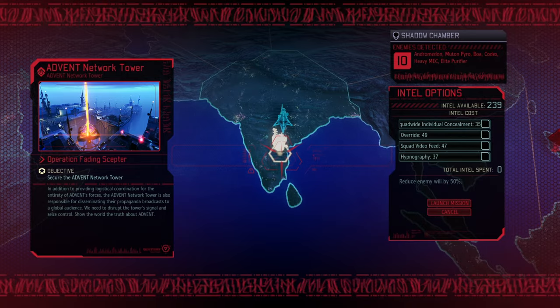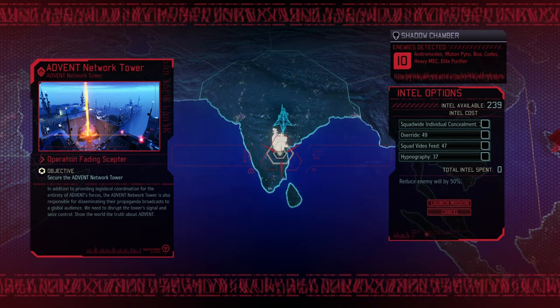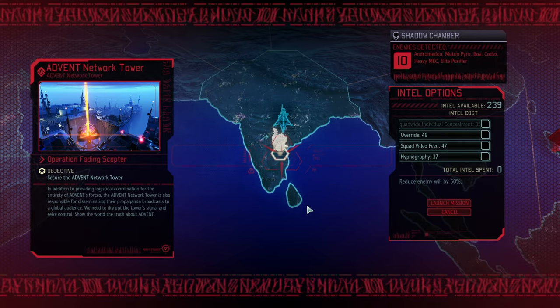Hello and welcome back to another episode of XCOM 2: War of the Chosen. My name is Hyken and today Tapcat and I want to start finishing the Against the Overlord campaign.